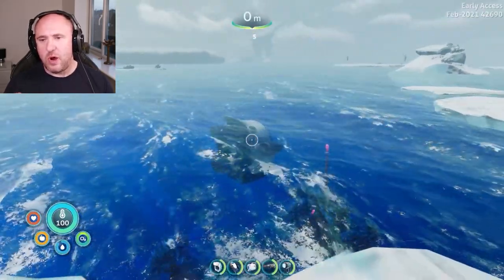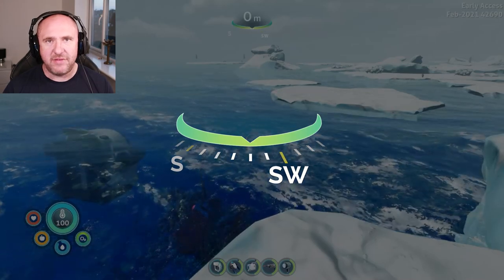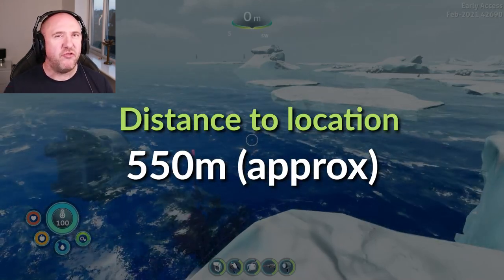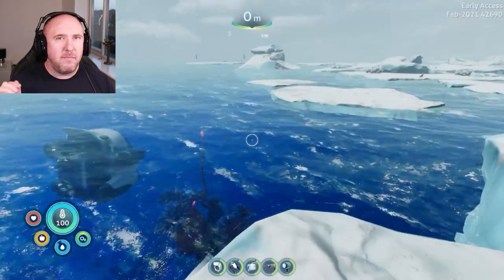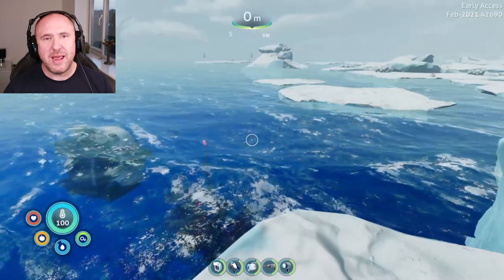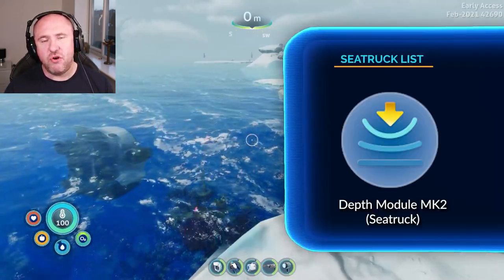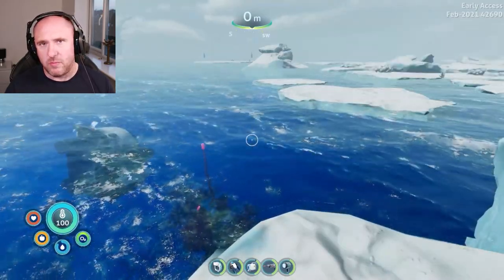We're going to be going two clicks left of Southwest. It's a distance of around about 550 meters. Typically the fragments spawn at around about 320 to 350 meters. It is recommended to have the Sea Truck Depth Module Mark 2.